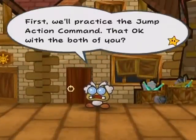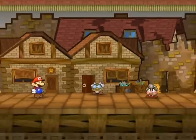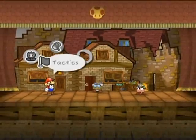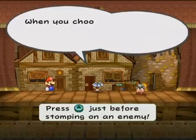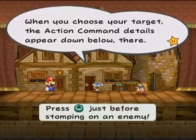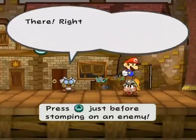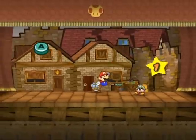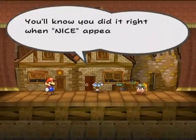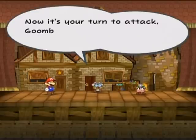First, we'll practice the jump action command. Choose the jump command and choose which enemy you'll attack. When you choose your target, the action command details appear down below there. We already went through this actually, but there's other stuff I want to show you that this tutorial will show. Press A here, and you've already seen me do that before. Sorry, Goombella. You'll know you did it right when the 'Nice' appears — you can do more damage this way.